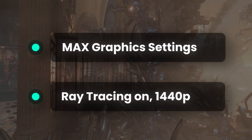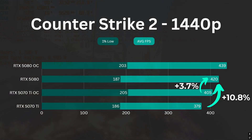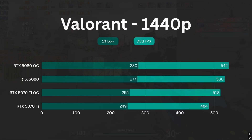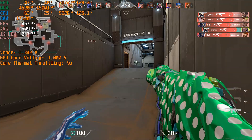I'll enable maximum settings and ray tracing if there is any. In CS2, the OC 5070 Ti gets 405 FPS on average in native 1440p, while the 5080 gets 420 — the difference shrinks from 10.8% to just 3.7%. The OC 5070 Ti also offers a better 1% low. In Valorant, the OC 5070 Ti achieves 518 FPS while the 5080 gets 530, with the difference dropping from 9.5% to 2.3%. Frankly, their difference is basically unnoticeable in these CPU-intensive FPS games.